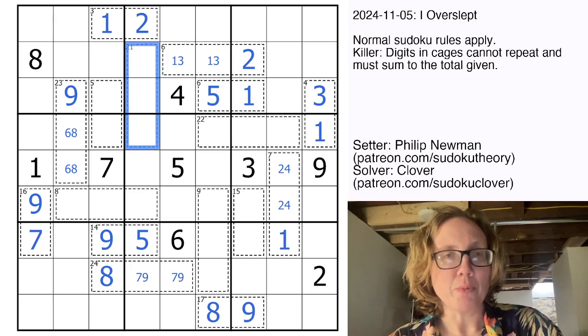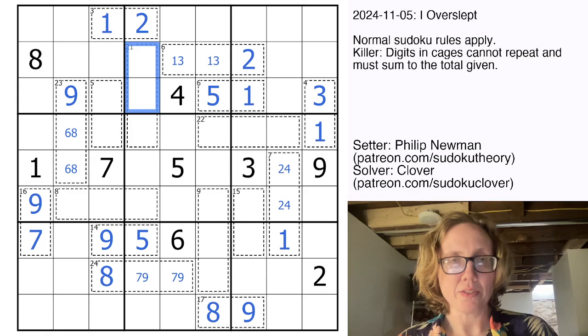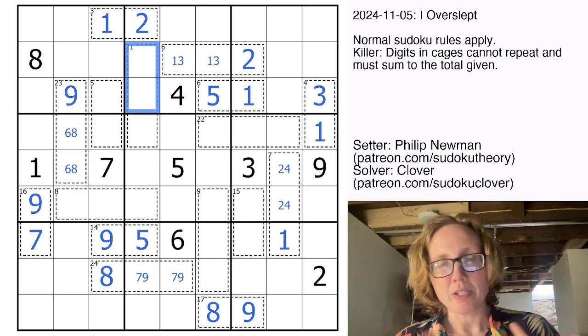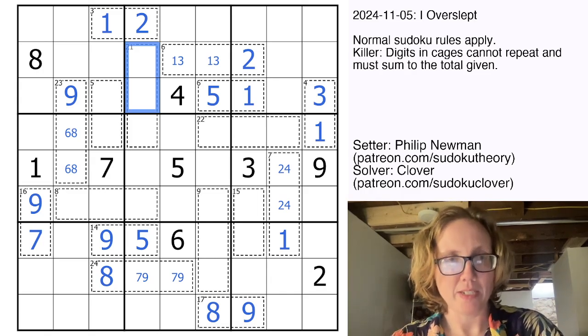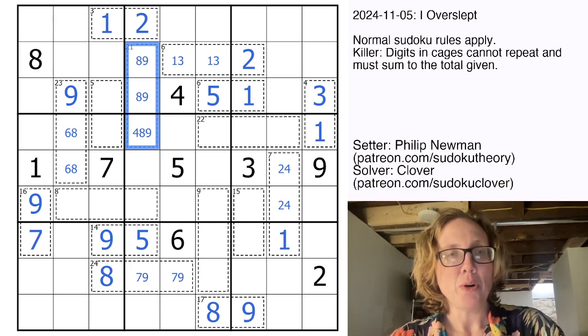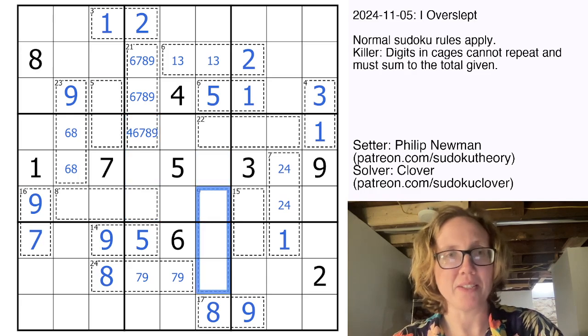Now we need to make a total of 21 in this cage. We're not allowed to use a 5, so there are three ways to make 21 in three cells: 6 plus 7 plus 8; 5 plus 7 plus 9, which is out because we've used a 5 in the column; and 4 plus 8 plus 9. So we know we're using either 4, 8, and 9 — which would put a 4 down there — or 6, 7, 8. That doesn't narrow things down a ton, so we'll move on.